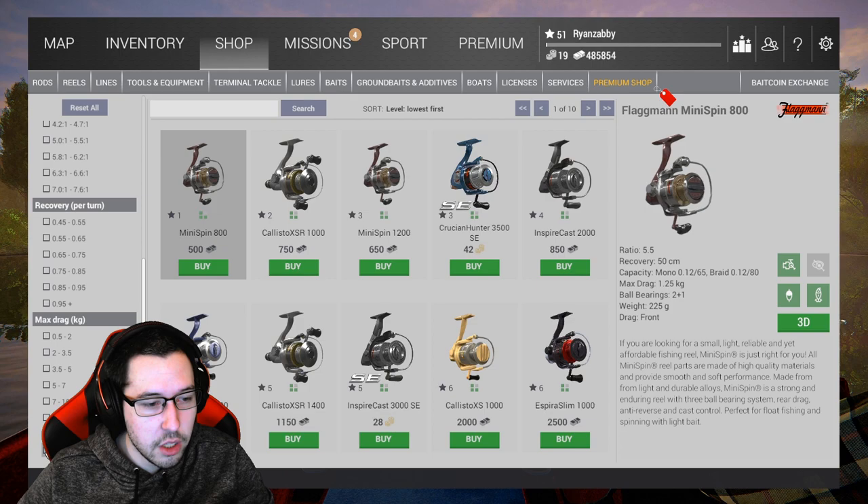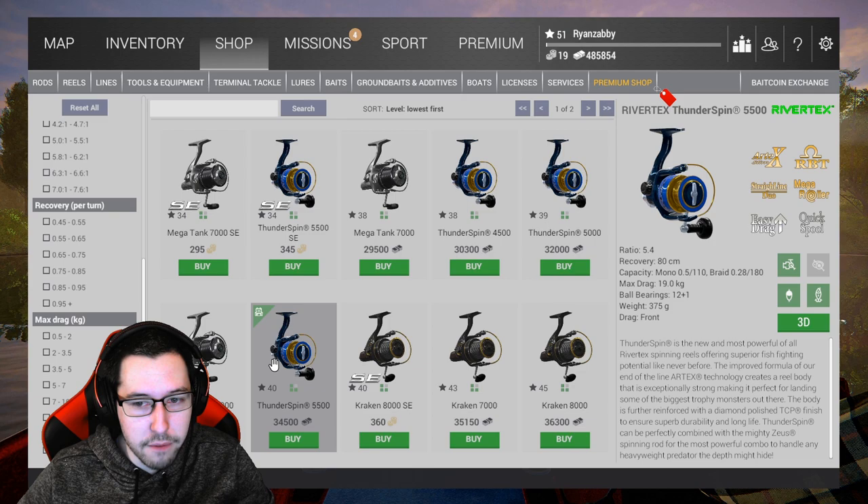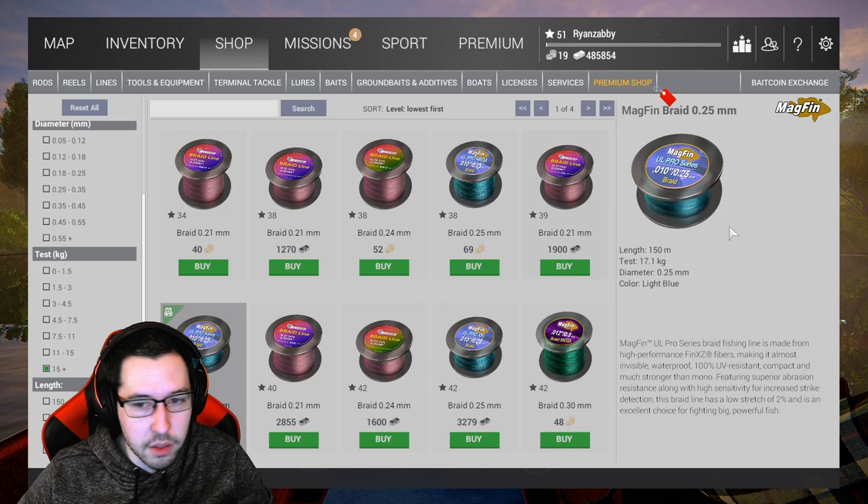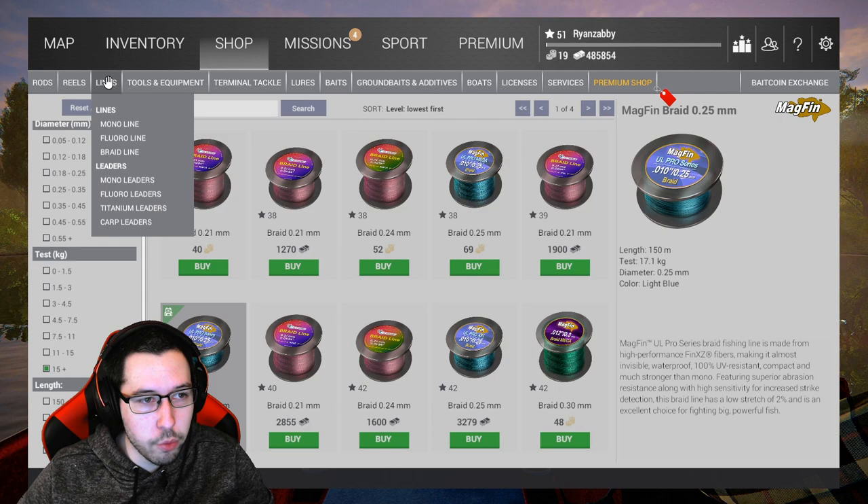You're going to go to reels, spin reels. You're going to go to max drag of 15 to 20, and you're going to grab the Thunder Spin 550. This unlocks at level 40 — it's a very good reel. Next, you're going to go to line, go to braid, go to 15 kilogram plus, the highest one on the test, and grab this 17.1 kilogram braid that unlocks at level 40.